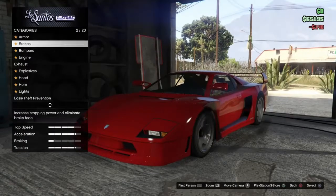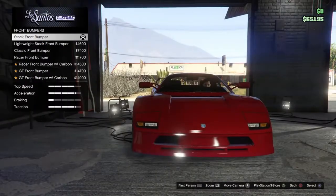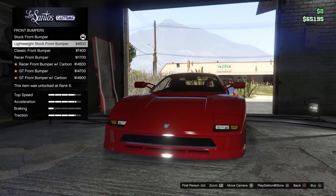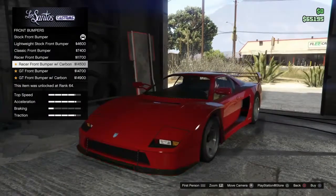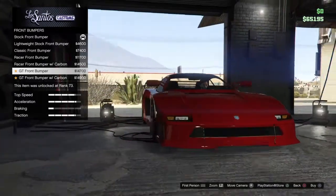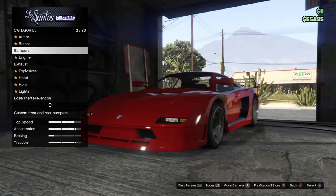So we're in LS Customs at the moment and I'm going to check out all the customisability that this car has to offer. We've got a lightweight stock front bumper, classic front bumper, racer front bumper with a splitter, there's another one with a splitter as well, a GT bumper, and a GT front bumper with carbon.